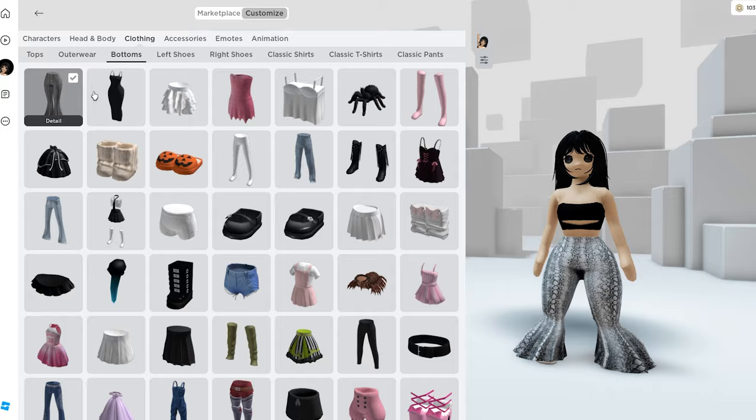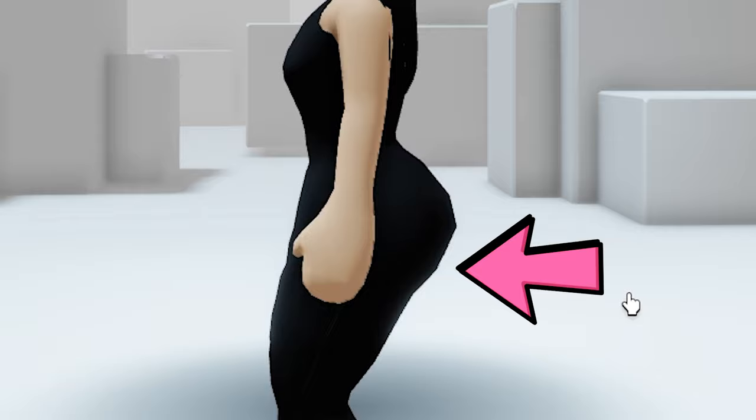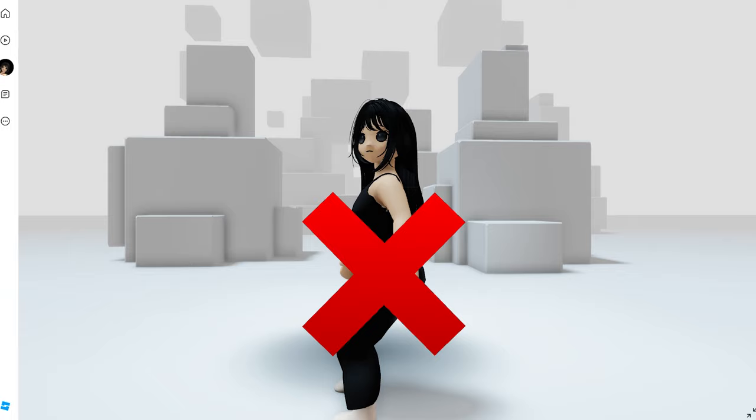You guys, there's also a dress that'll give you, like, the thick illusion. Let me just put it on real quick. Holy moly. This is level 10 Ghat right here. It's like a water slide. Holy crap. I got the BBL of the BBLs. This isn't even a BBL — this is a XXL.